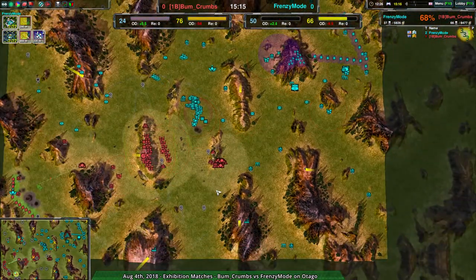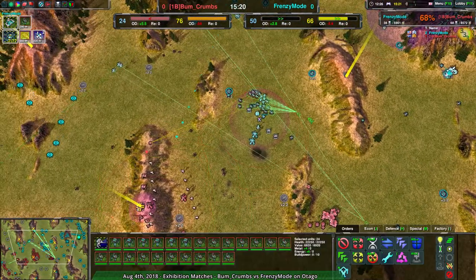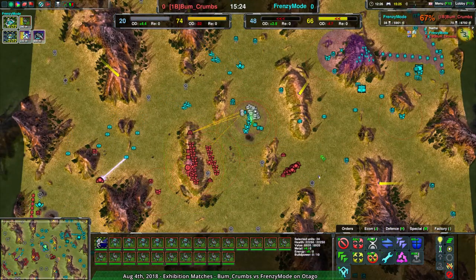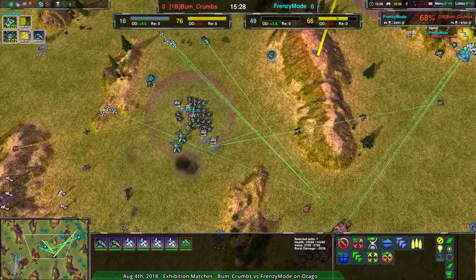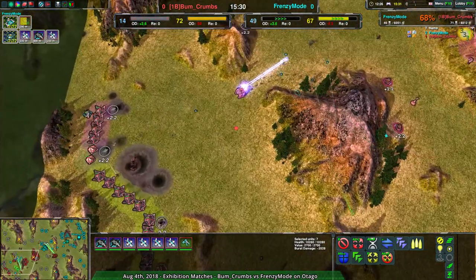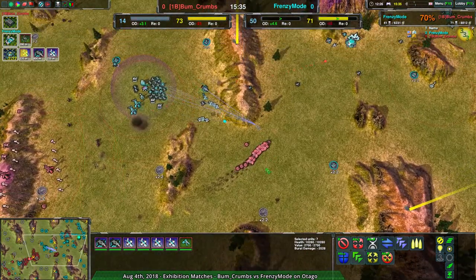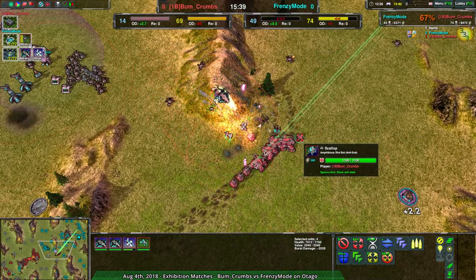Bumcrumbs is going for a last-ditch base trade attempt, and nothing's willing to stop them either. Forces for Frenzy Mode trying to go north and bypass Bumcrumbs' defenses — that does open things up. How does Frenzy Mode not know this? They totally know this. Okay, there we go — going back to defend against it. That at the very least allows the air forces to get in. Especially with the backyard base being torn to pieces. Yeah, this is Frenzy Mode's game.